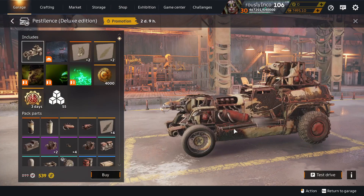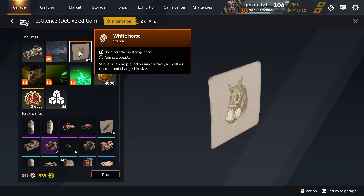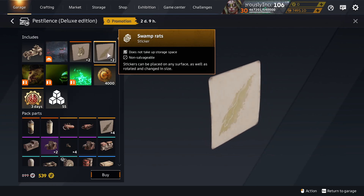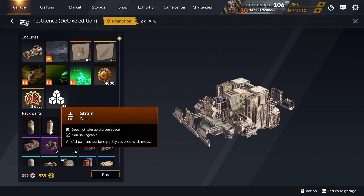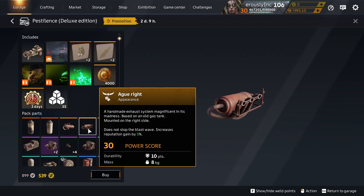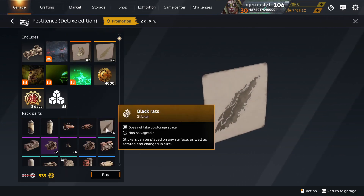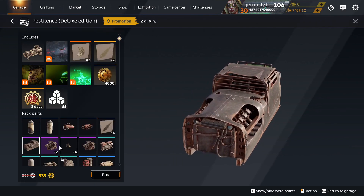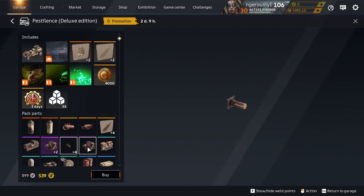Pestilence Deluxe Edition also returns. We get White Horse Sticker, that's unique to Pestilence. And Swamp Rats, that's unique to Pestilence. Heat, unique to Pestilence Deluxe. Strain, unique to Pestilence. Egg Left and Right Decor Pieces, unique to Pestilence Deluxe. Black Rats, unique to Pestilence Deluxe. Blight, unique to Pestilence. And Fever Breaklight, unique to Pestilence Deluxe.